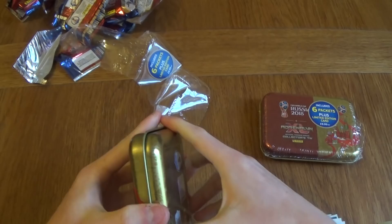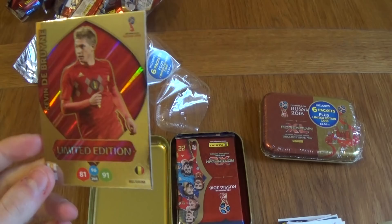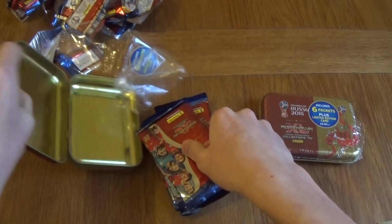Look at that — 91 attack, 81 defense, and 96 control. That's really good stats for a limited edition card. Let's move on to the packets. As you can see, this tin is hinged as well, right here. We'll put it to the side and move on to the packets.